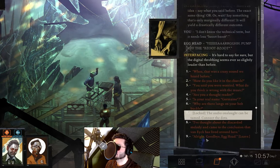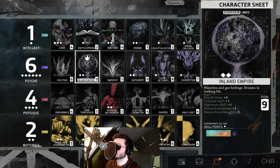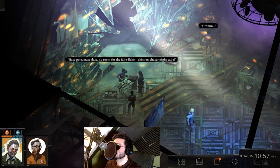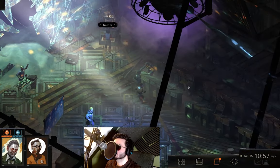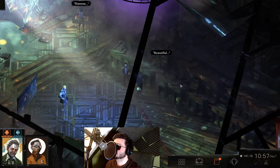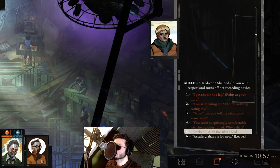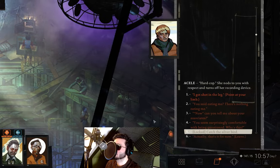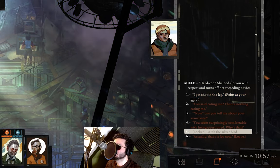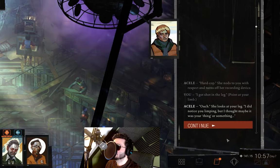We'll be right back. Wait - wasn't there another interfacing check here? What about catching the bird, or was that a different skill? Let's check with the girl's reaction speed. I want to do everything. Her name was L. Reaction speed indeed - we cannot do it right now. We have a new option with her: we can say 'I got shot in the leg.'